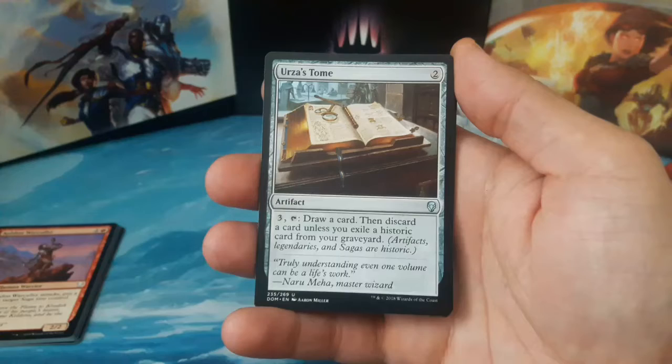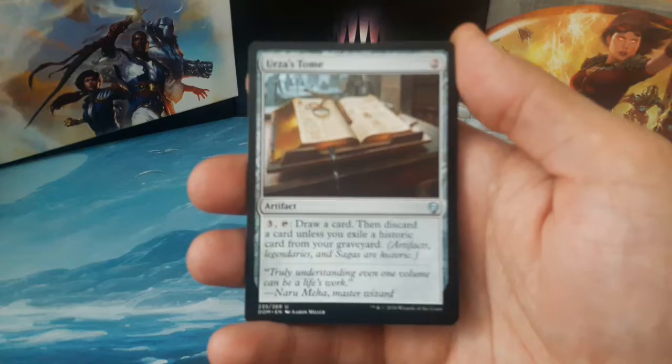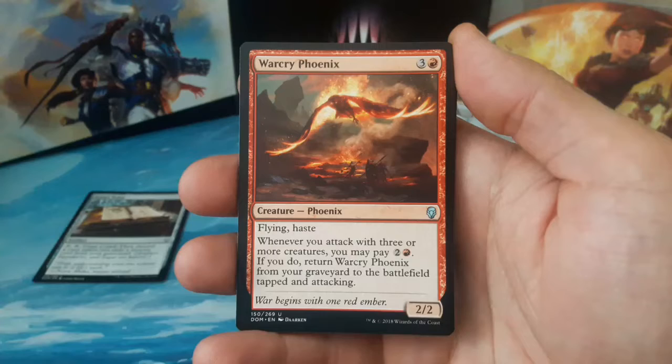We have an Urza's Tome — two to cast, pay three and tap: draw a card, then discard a card unless you exile a historic card from your graveyard. We have a Warcry Phoenix, three and one red, for a two-two with flying and haste.